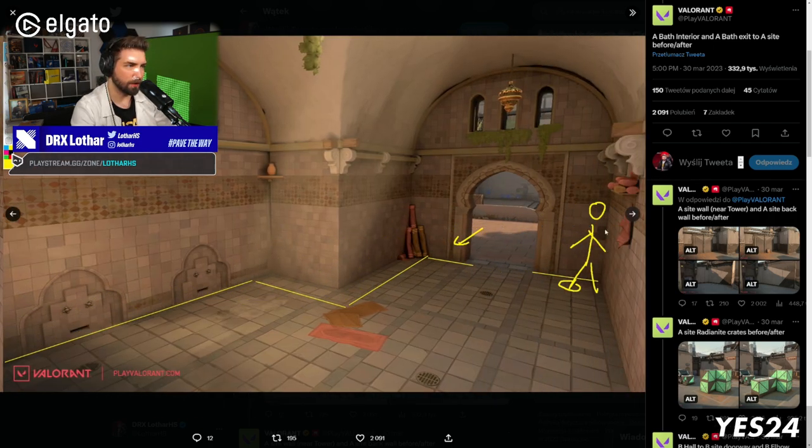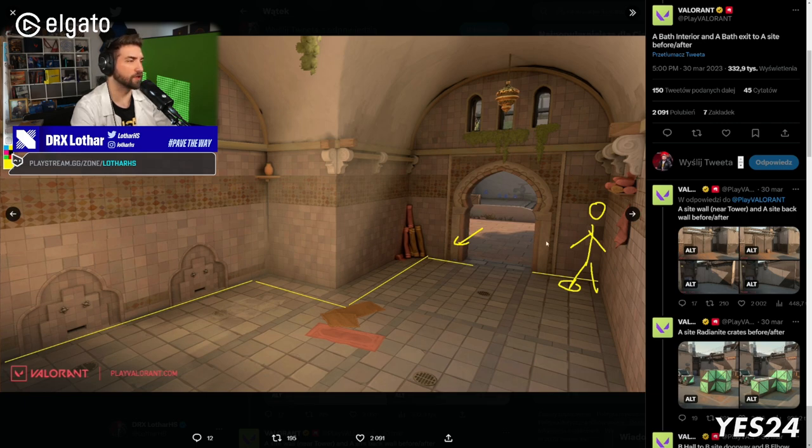This actually changes things — you can now see this corner even more clearly. Please never stand in this corner anymore. You will be so visible. Your shoe was always visible before, but now with this small change, your entire leg will be visible. So don't stand in this corner anymore. You shouldn't have been standing there even on old Bind, but now it's going to be even easier to get caught.